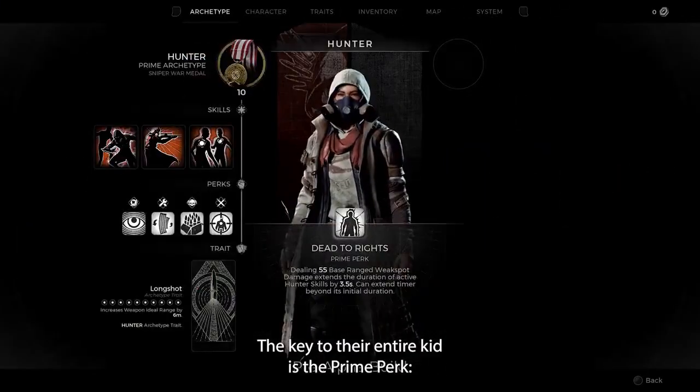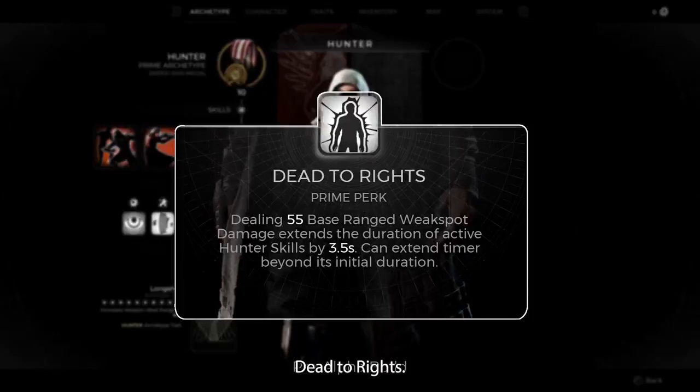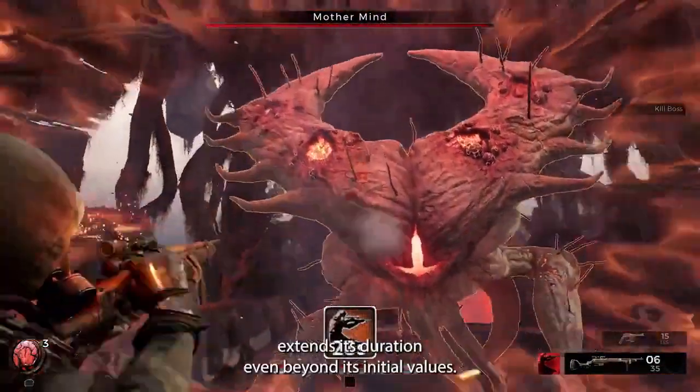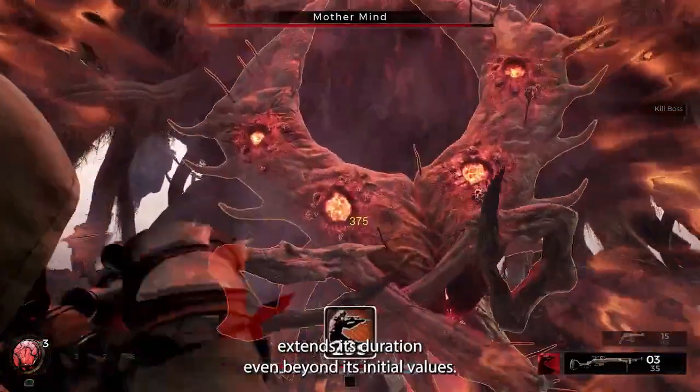The key to their entire kit is the Prime perk, Dead to Rights. Scoring range weak spots while a Hunter skill is active extends its duration, even beyond its initial values.